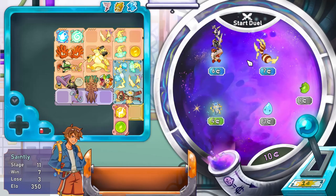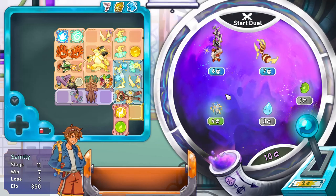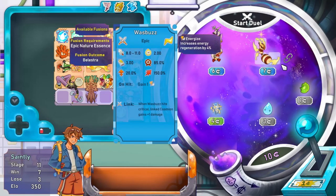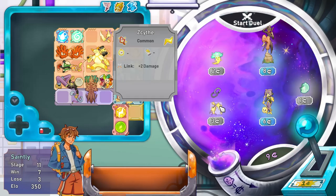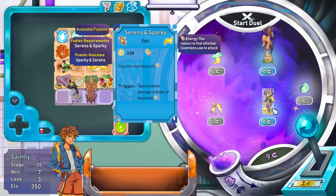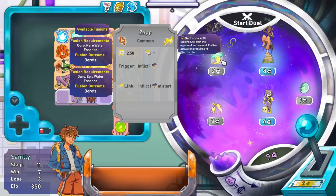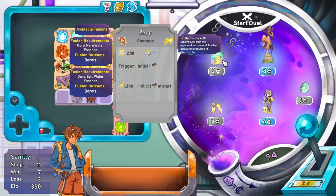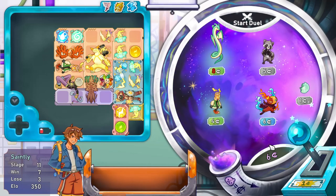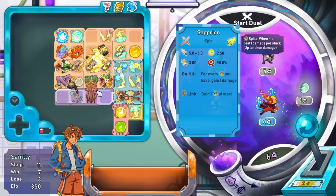Wasp buzz - I can't even make out this design. Oh, that's a little fella carrying something. Matrot - interesting. Another Xythe, another Zap. Serena and Sparky: Serena depletes all energy, Sparky deals damage 4 times the depleted energy. That could be good but I don't think that's for me. Do we just want to spam electrocute? Another Pop-Up. Oh they can merge - that's good news.